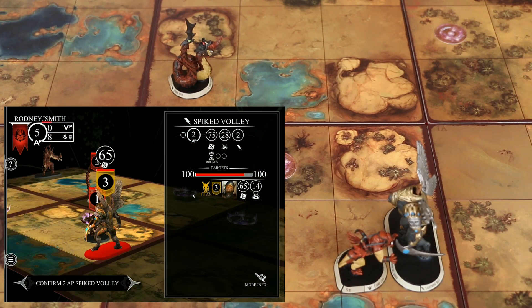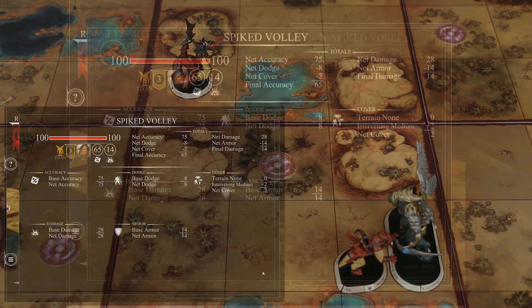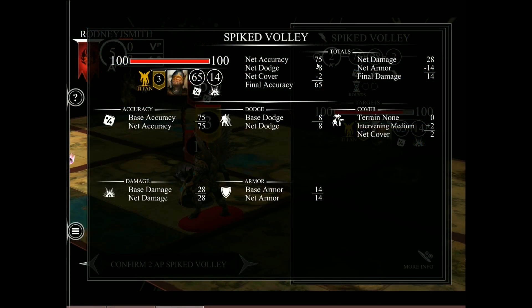Looking on screen right now, we can see our accuracy is 65. This is what we have to roll equal to or less than. But now we know where this number came from. You'll notice the icon down here says that we can tap both the Select and Page button together to receive more information. And if we look at the accuracy breakdown, we see we started with 75, lost 8 points from the dodge of our target and then 2 more points from our line of sight passing through medium cover, to give us this final value of 65. So we both understand what the app is doing and can do the calculations ourselves.